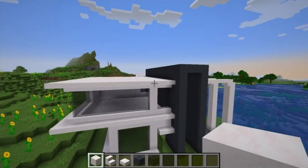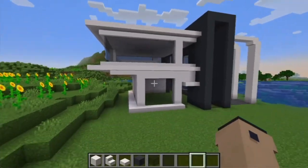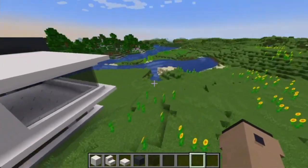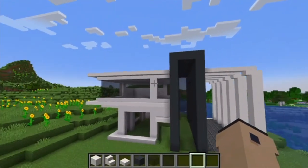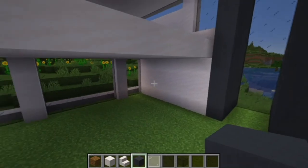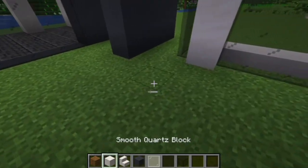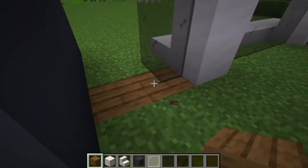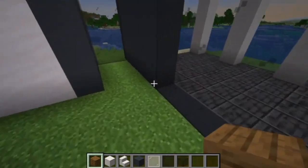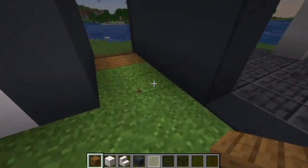Alright guys, that is the exterior done. The interior is coming up. So yeah, let's move into the interior. As we move into the house, we're going to work on the layout. Firstly, make the floor spruce planks — just make the entire first floor spruce planks, making sure to get the blocks under the windows too.